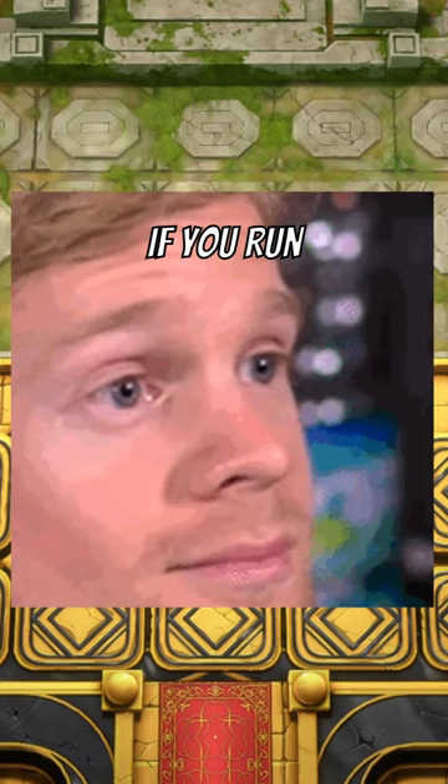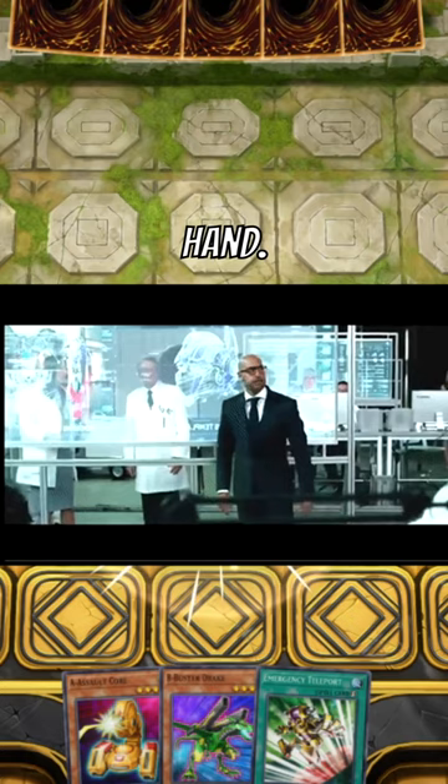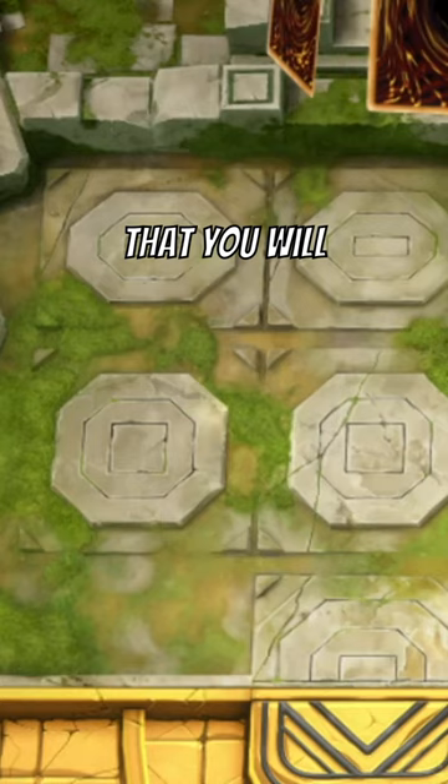Can someone please explain master duel math to me? If you run maxi in a 40-card deck, that means there is roughly a 30% chance you are going to open with maxi in the opening hand. So what that actually means is that there is a 70% likelihood that you will not open with maxi in your opening hand.